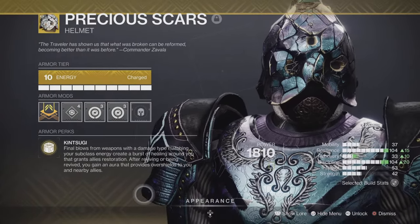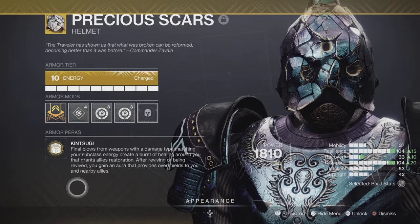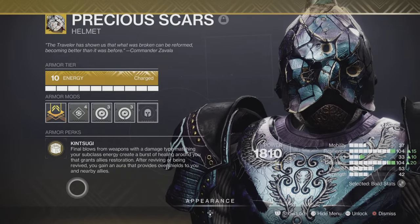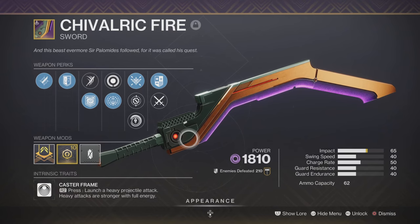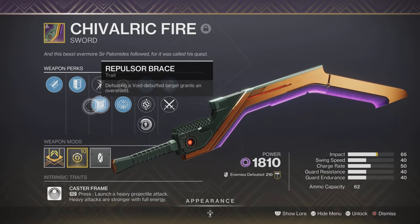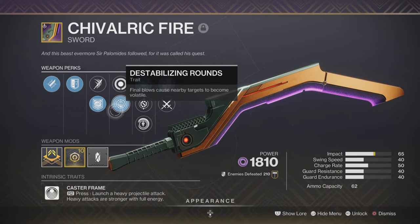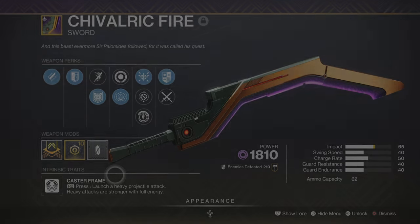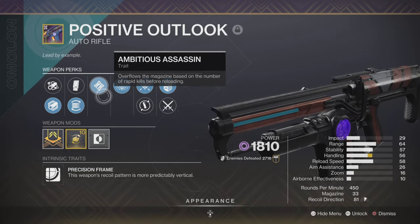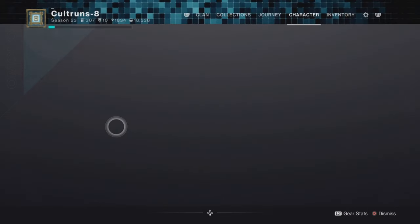With the Precious Scars, I've got it creating orbs on void weapon kills. Final blows from weapons matching your subclass energy create a burst of healing and grant allies Restoration after reviving or being revived. You also gain an aura providing overshields to you and nearby allies. The Chivalric Fire sword is completely underrated — it's great in Onslaught with groups of adds, with Destabilizing Rounds making targets volatile, Repulsor Brace giving the shield back, and it launches a heavy projectile. I'm also running Positive Outlook, an amazing 450 RPM auto rifle that also has Destabilizing Rounds.